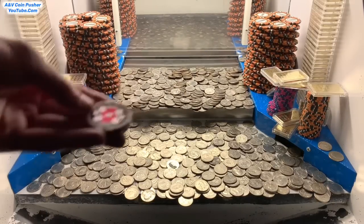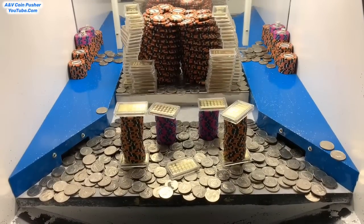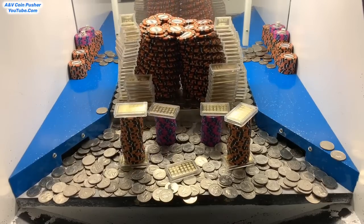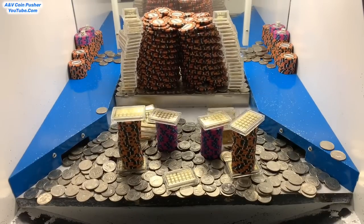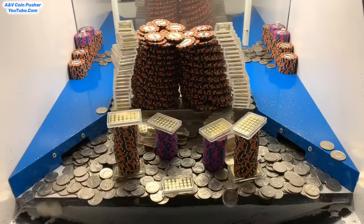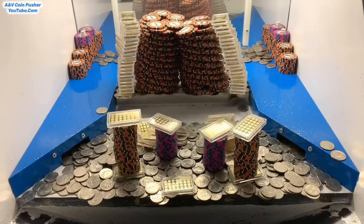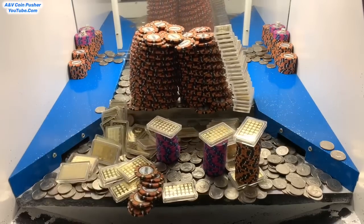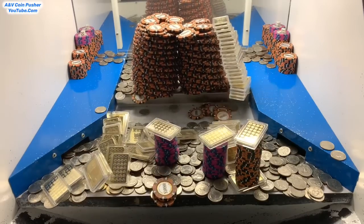I'm going to cash that $5 chip in right now. I'm back — cashed in the $5 chip, they moved all those towers from the blue shelves to the play field. We already got two gold towers to crash down — that's phenomenal. We're about to get the gold tower on the right side too, though it's leaning backwards and we may lose a couple gold bars to the blue shelf. If we do, it would cost $100,000 to get those back.